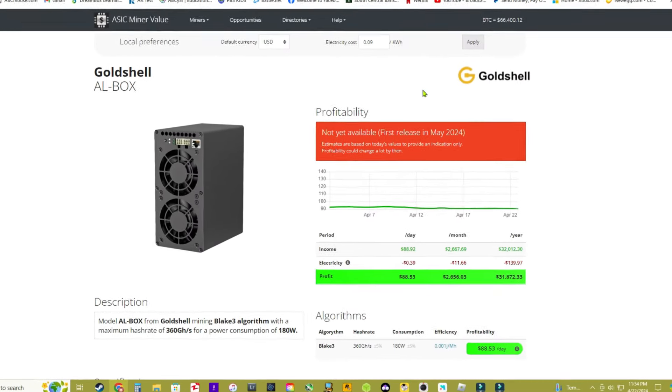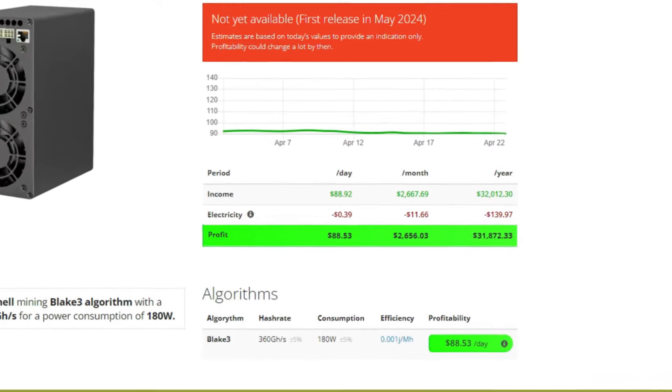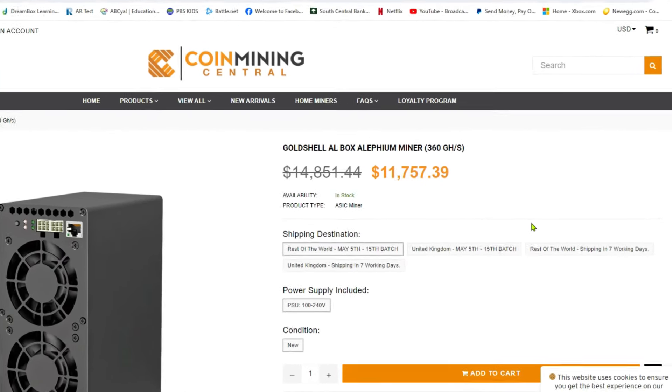It's so frustrating when Bitmain, Gold Shell, and these ASIC miner manufacturers purposely make smaller machines first — obviously they're in it to make money. They'll make you a smaller machine, sell it, run up the network, then later on — whether that's six months or a year — they'll come out with a more profitable miner that will knock this smaller miner off. Right now it's incredibly profitable at $90 a day after power cost, priced at around $11,700. That $90 a day is going to go down drastically as soon as those miners hit the network when the first release drops in May.